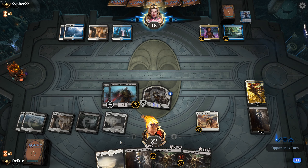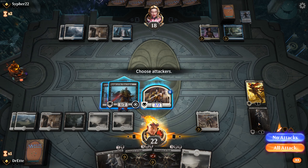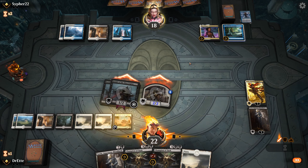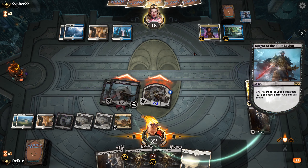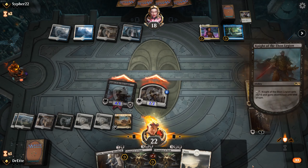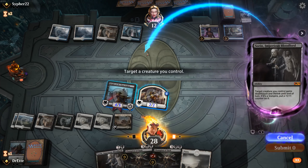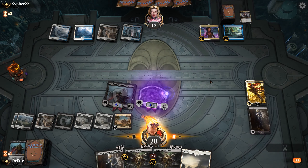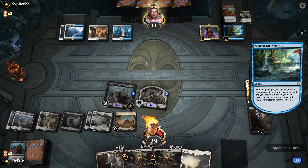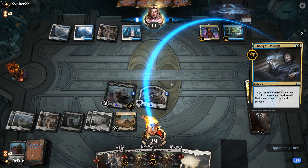I'll be sad if we get swept by Cry of the Carnarium, but we have options. We have the potential to pump both of our Knights of the Ebon Legion this coming turn just with our available mana. We're flipping our Legion's Landing, which is very good against control. We're going to pump one — he's probably going to respond to that in some way. He's going to Mortify one. We're still getting six in, which will get another counter on our Knight.